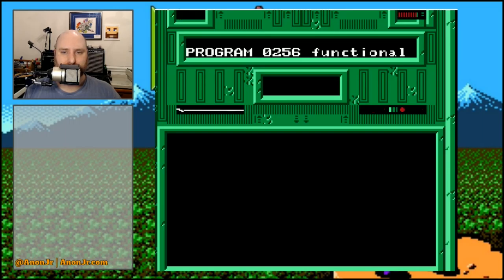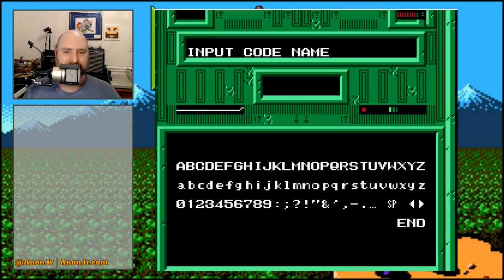Program 256: functional. System 1024: functional. Condition: green. Input code name. You don't get many characters to put in your name, by the by. I don't miss this part of inputting stuff. Alright — Junior. There we go.